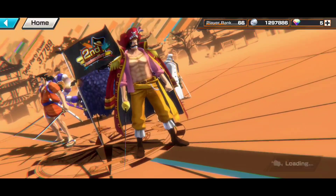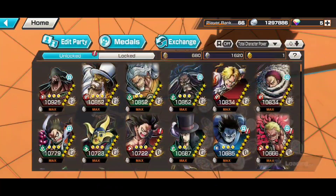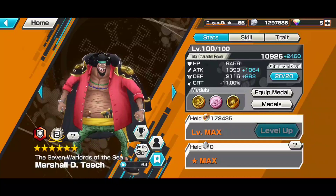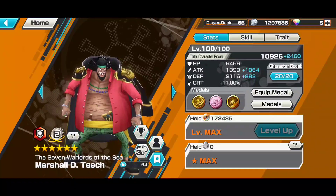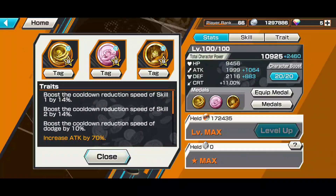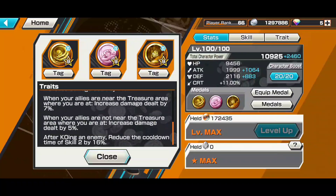The medals I recommend for Roger — the first set would be the skill 2 cooldown reduction set. Because he gets back quite a lot of skill 1, and his skill 2 has 44 seconds cooldown. So I don't really think you need that much skill 1 cooldown reduction — just the normal support tech cooldown should be good. This set is really good because you get damage increase and skill 1 and skill 2 cooldown reduction, and most importantly, every time you KO an opponent, you get 16 seconds skill 2 cooldown reduction. So if you don't have Smoothie, you can put it with like Big Mom or another Katakuri for the techs. This will let you spam your skill 1 and skill 2 quite a bit, so I think this set is really, really good.